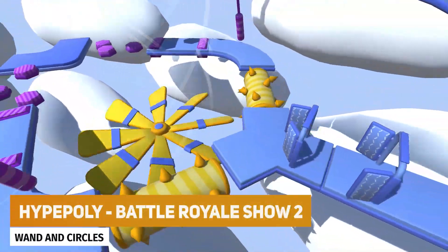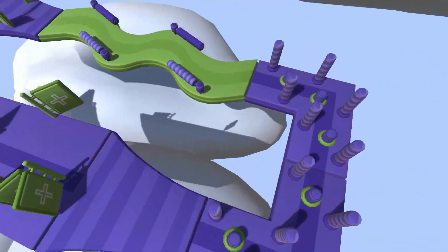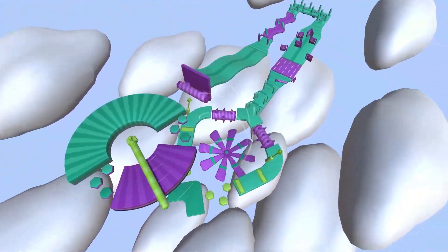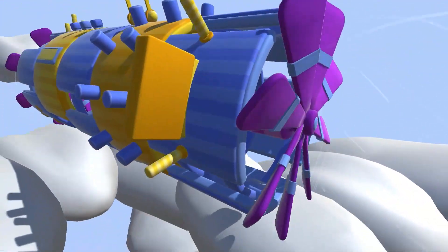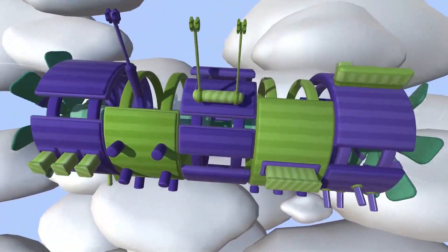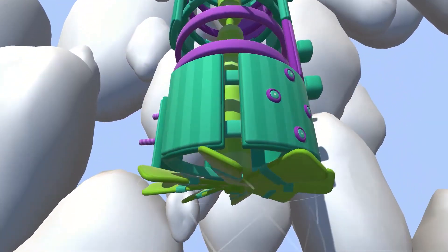The next one is the Hype Poly Battle Royale Show 2, suitable for all pipelines. It's a massive asset pack with over 2500 prefabs with loads of different variations to create that Fall Guys style or Battle Royale runner game, with loads of different assets, animations, techniques, and many cool effects.